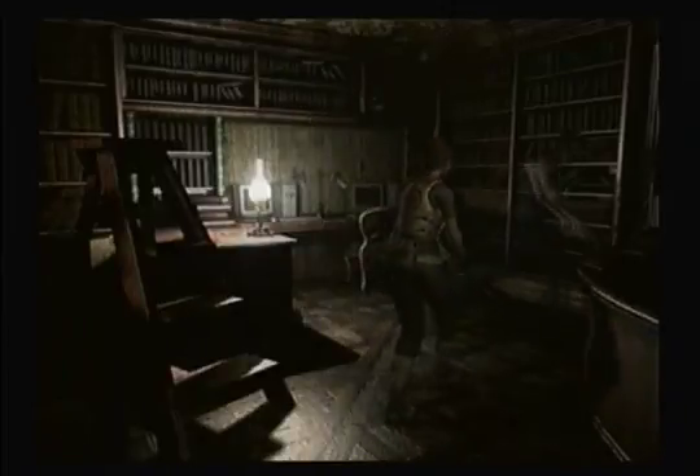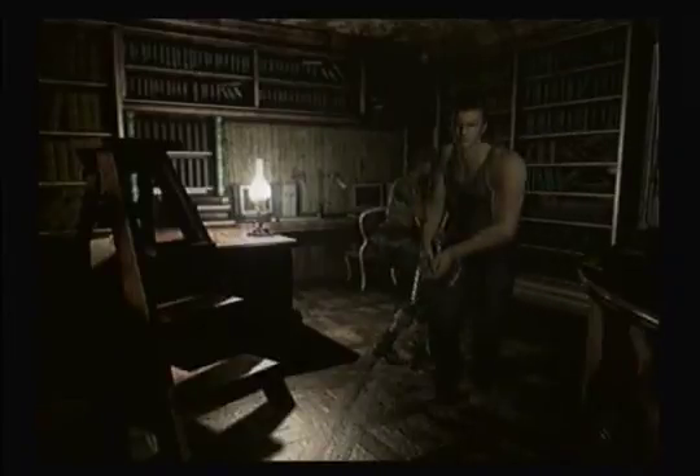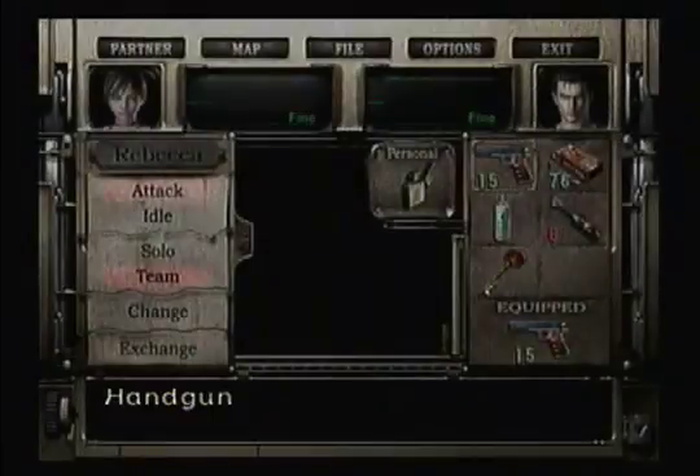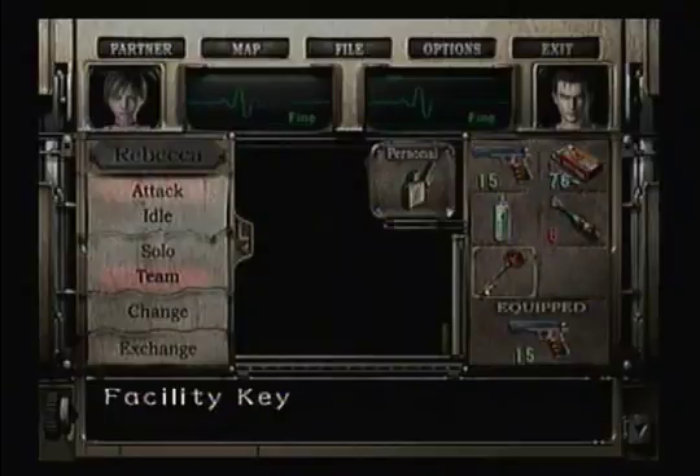Why do all the main characters of Resident Evil have lighters as their personal item? Can someone answer me that? I mean, in Resident Evil 2, Leon had a lighter and I don't believe he smoked. Unlike the original Resident Evil where, in the Japanese version, the intro video had Chris smoking, so it's understandable why he had a lighter. But Leon — I don't think he smokes. And as far as I know, I don't think Billy smokes either. So why do they have lighters? Are they just pyromaniacs or something?